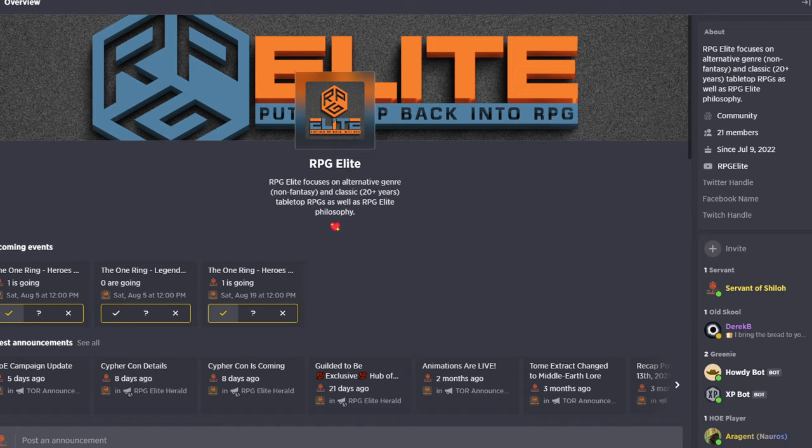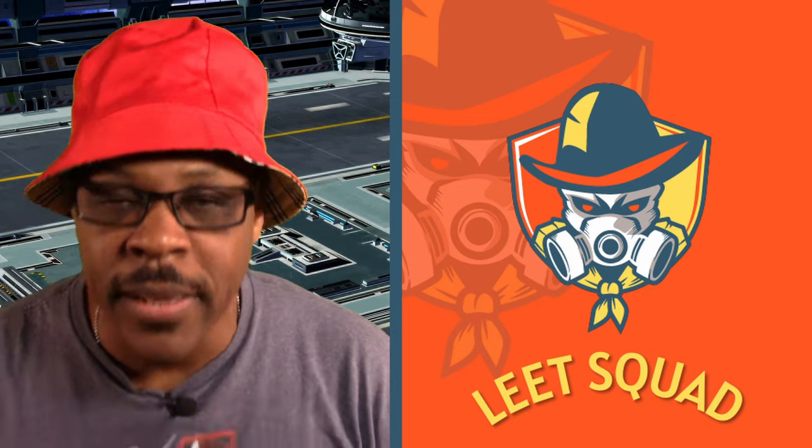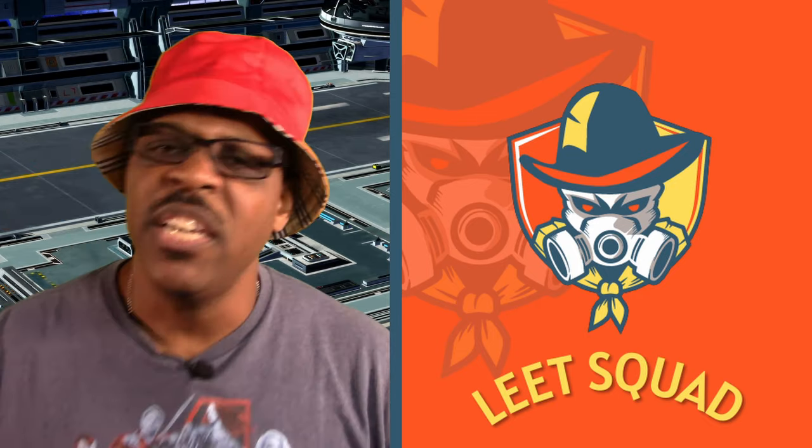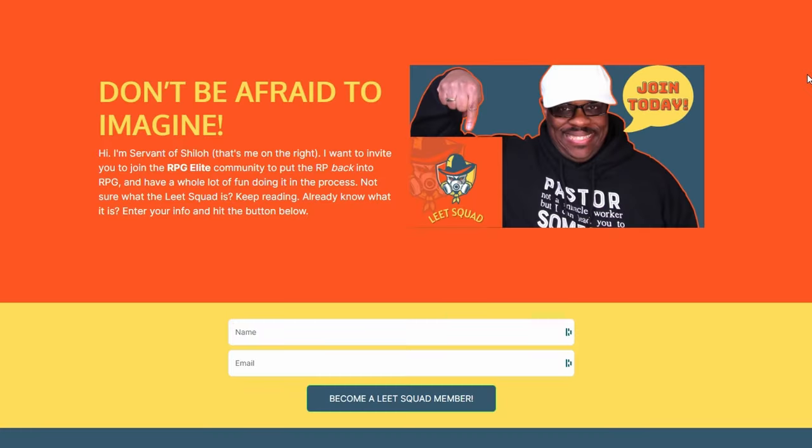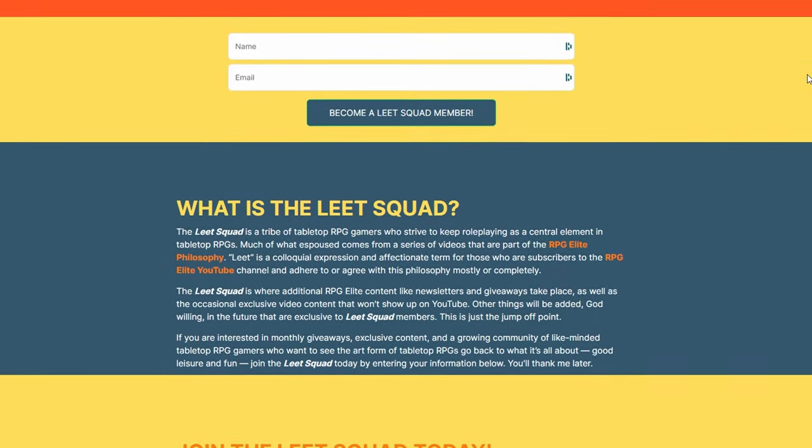About that better facsimile copy from Drive-Through RPG — you can get it here on the RPG Elite network, and it's the only place you can get it — over on our Guilded server. How do you get access to that private server? It's simple: you just have to join the Elite Squad. Down in the description there is a link that says 'Elite Squad sign up.' Click that link, fill in your name and email, click the blue button, and you are part of the Elite Squad.